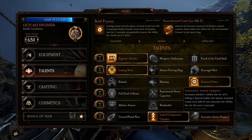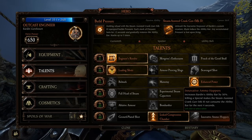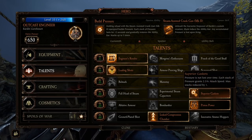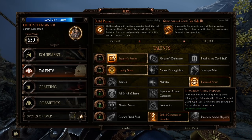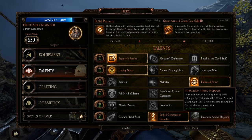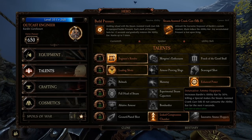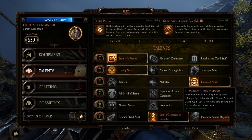You also have Innovative Ammo Hoppers — increases Bardin's ability bar by 50%, and killing a special makes the steam assisted crank gun not consume the ability bar for the next four seconds. This one works pretty well with Superior Gaskets — you can just fill it up all the way, the bar is 50% longer so it takes longer to fill but you can shoot longer, and killing a special gives you four seconds of free firing. You can just constantly minigun. It's a bit situational but definitely can be done. Not a bad talent at all.